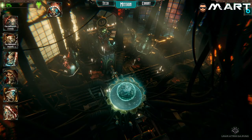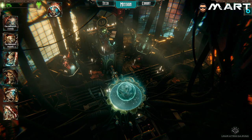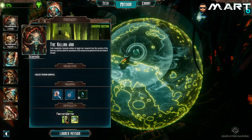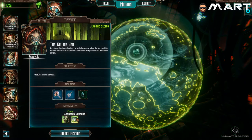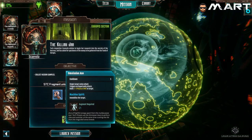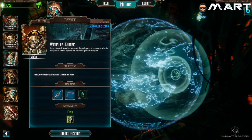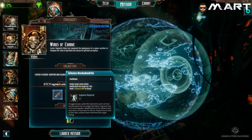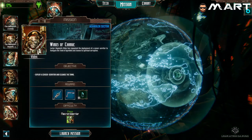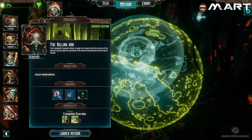Now we're back to our mission screen. These are all the different chaps that are going to be giving us missions along the way - at the moment we've only got missions from these two, but others will come as we get further into it. This mission says it's easy. The enemies you'll encounter are Necron Warriors and Canoptek Scarabs. This little screen shows what we can earn: we can unlock the Omniscient Axe and earn some Blackstone. I think we're going to go for the mission with scarabs too, even though there are potentially more enemies - those scarabs are really easy to kill.